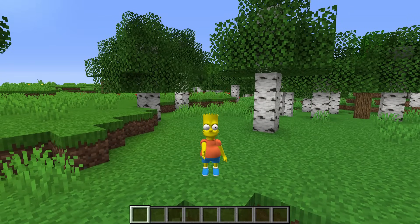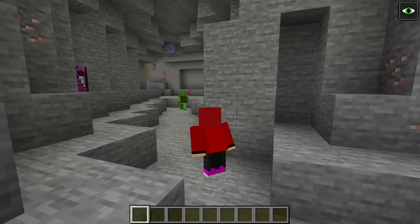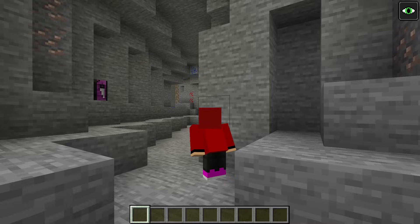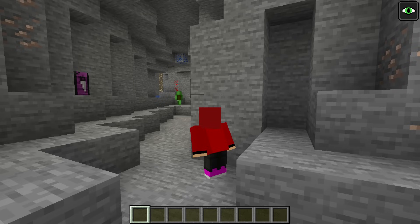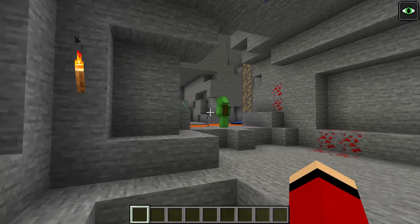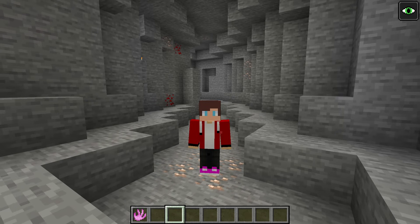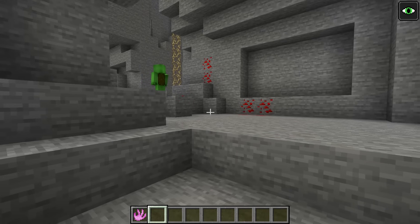Mikey still thinks I'm just a regular Enderman! I wonder how much I can do before he figures out who I am! Well, only one way to find out! Let's keep going! Mikey came down into this cave. Looks like he's searching for diamonds! He hasn't found anything yet. Still nothing! I thought there were supposed to be diamonds down here! I see some iron, but no diamonds anywhere! Lava! No way! I can't believe it — there are so many diamonds over there! But I can't get across this lava!